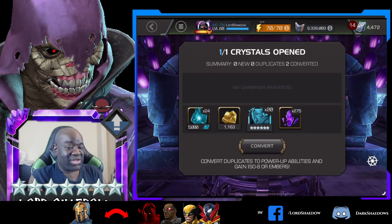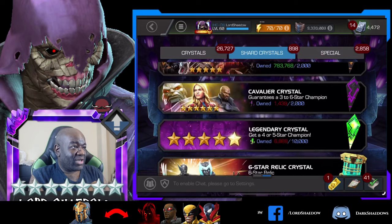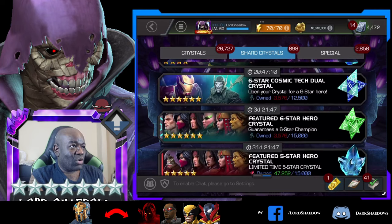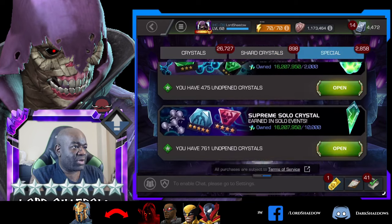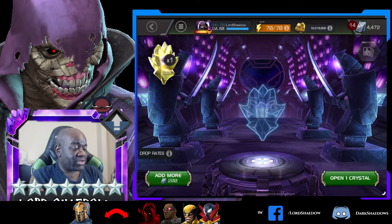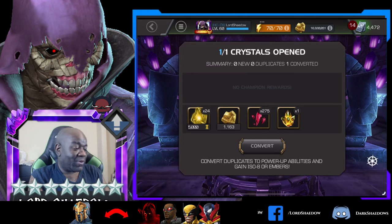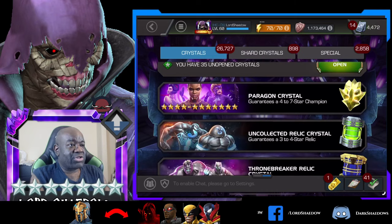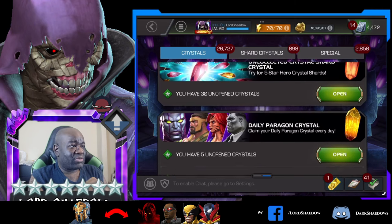Now let's get into some more of the spicy, juicy ones. Don't got nothing down here - just want to make sure. Sometimes I forget. We'll come back to the 7-stars. Anything over here? Nothing I'm going to open up. Now we got some 6-stars over here - we're just going to pop this. That's what I thought. I've never gotten a 7-star out of those crystals, by the way. So they're trash to me. Even when I finally do get one, it's going to be like - finally - opened up like 150-plus of those things. Crazy.